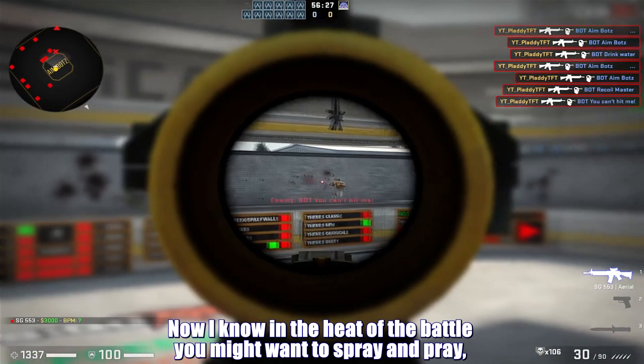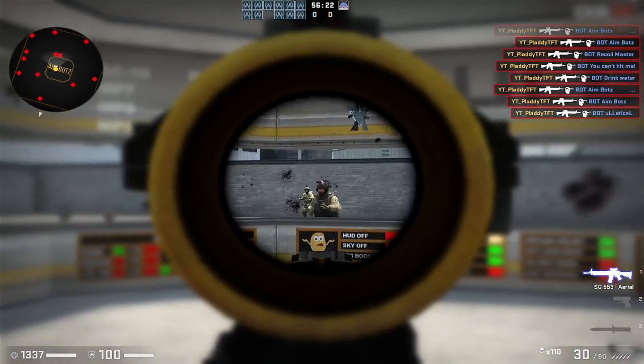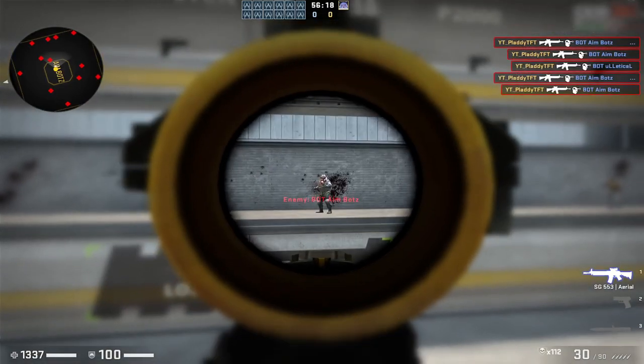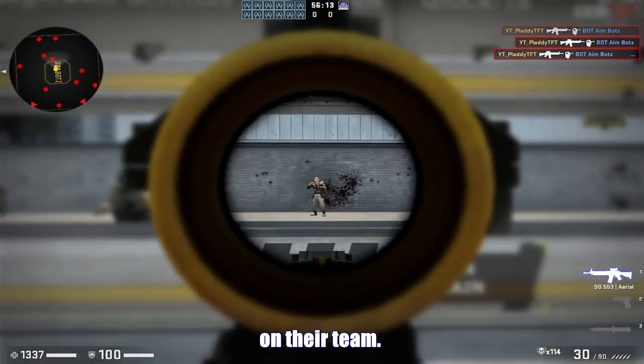Tip 2: practice accurate shooting. In the heat of battle, you might want to spray and pray, but let's aim for a little more finesse. Whether you're using aim training maps, playing with bots, or battling in deathmatch mode, remember, practice makes perfect. And perfect makes you the player everyone wants on their team.